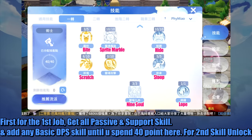First, for the first job, get all passive and support skills, and add any basic DPS skill until you spend 40 points here for second skill unlock.